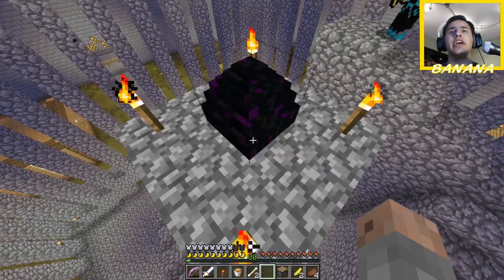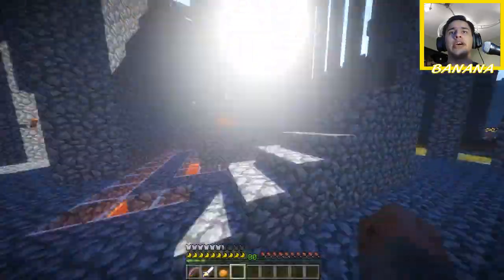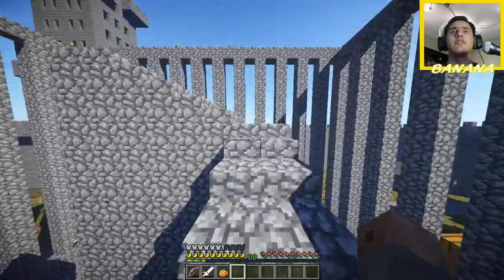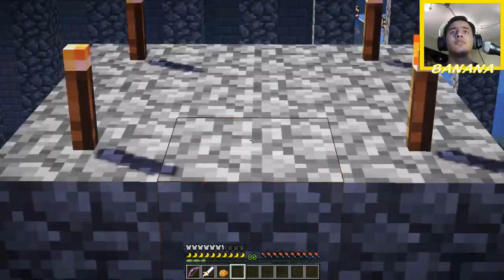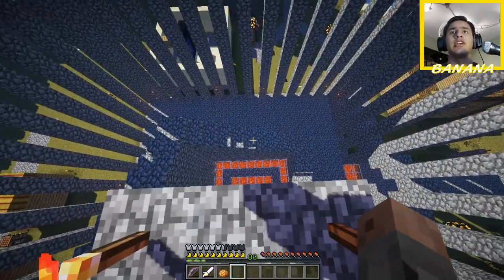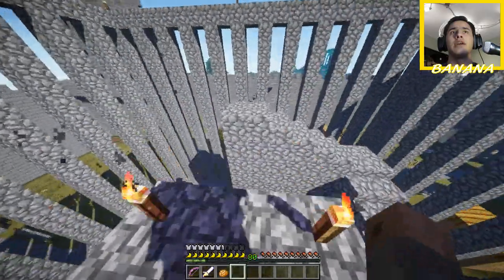After that we got the egg and placed it on top of the suggestion board right over here, and then we did some more work on the lighthouse and on the port. Mr. Silent Sam has actually gotten quite a bit done on that.